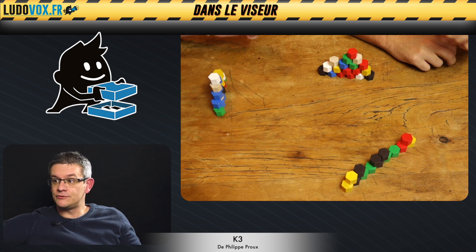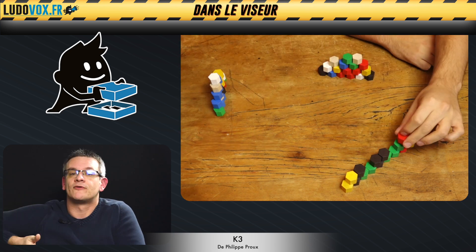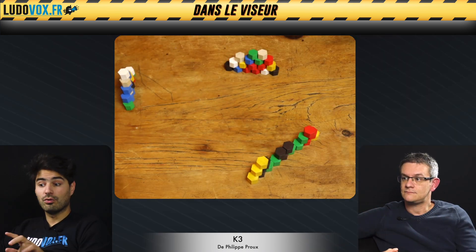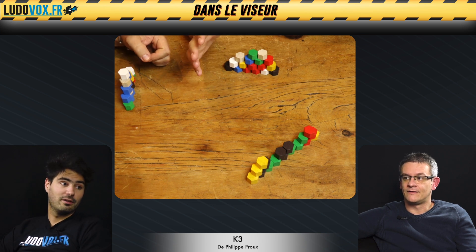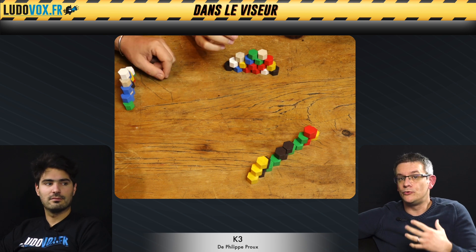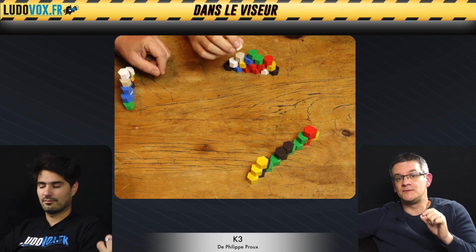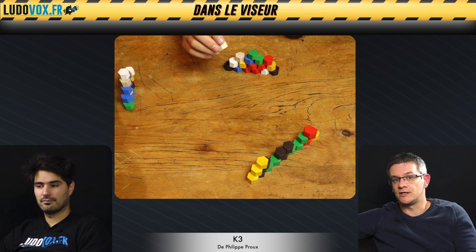Il faut juste, à son tour, poser un bloc de pierre ou de bois — le matériel étant en bois — pour construire cette montagne. Ce n'est pas tout à fait tout, parce que quand tu poses un bloc sur un double bloc, on peut te voler. On va perdre une de nos pierres en stock. Étant que le but du jeu c'est d'aller le plus loin possible, moins on a de pierres, moins on ira loin. Il faut optimiser tous nos coups pour ne pas se faire voler des pierres et en garder assez pour continuer l'ascension.